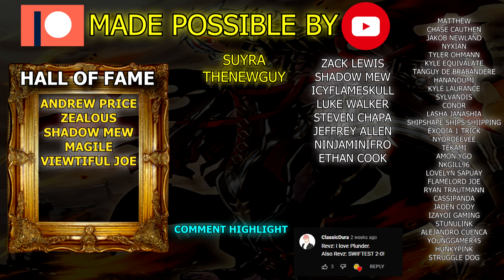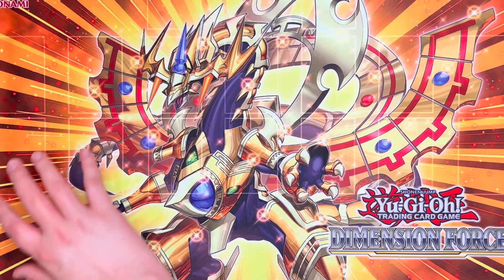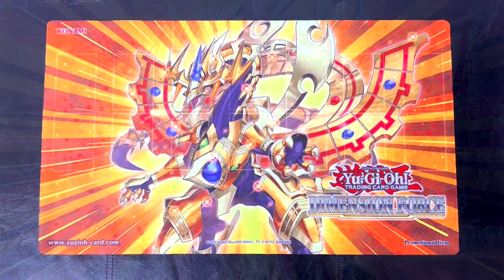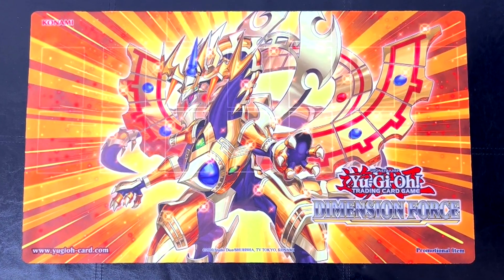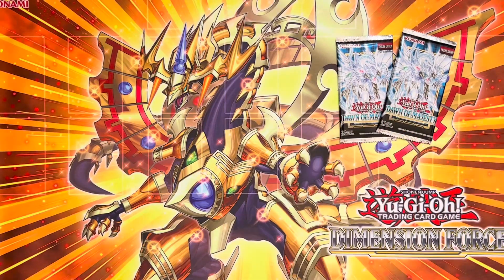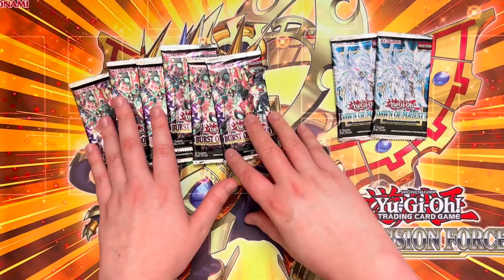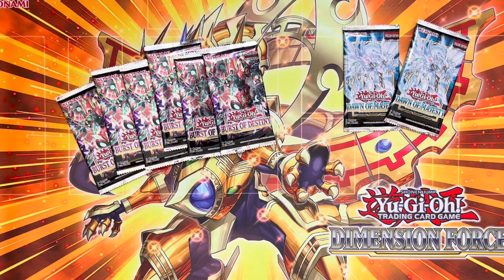Look at all those tickets! Can we just take a moment to appreciate how beautiful this Dimension Force playmat looks? The colors are so bright and vibrant, the gold and orange just looks so good — it makes me feel happy. But yeah, once again we are opening two packs of Dawn of Majesty and six packs of Burst of Destiny. While we are trading towards our long term goals, there are still a few cards we need to pull in the short term to incrementally improve our deck.